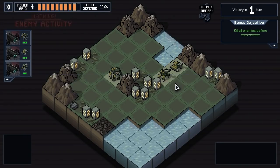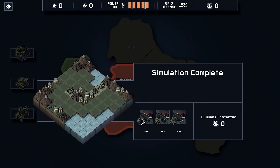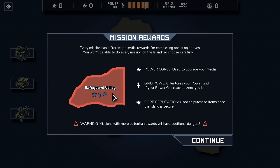Kill enemies - done. Protecting 934 civilians. Congratulations on your first successful mission, Commander. I'm confident in your ability to save the planet after such extensive training. My one simulation mission? Well, thank you. The power grid connects every corporate island and the damage it takes in missions will persist. There are opportunities to heal it. Mission rewards: power cores upgrade your mech, rep buys items. Missions with more rewards have more dangers.